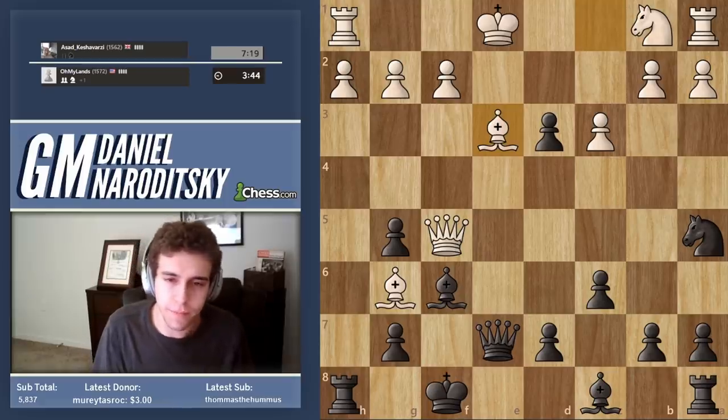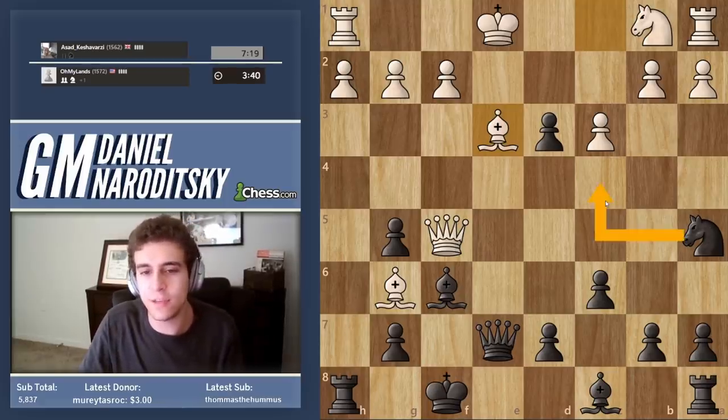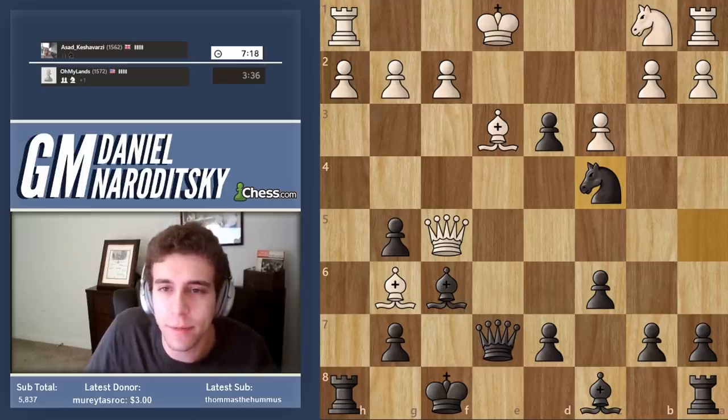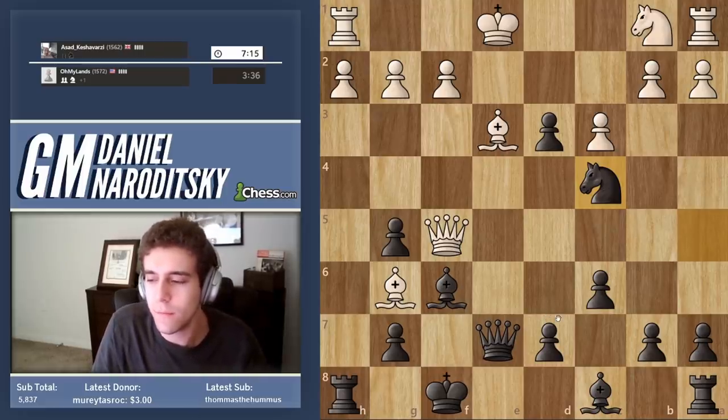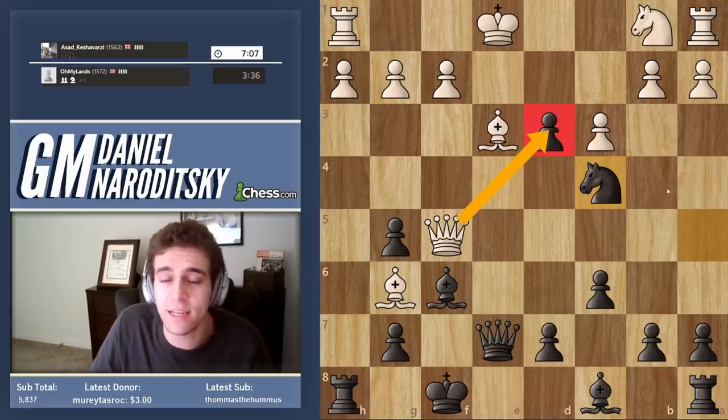Bishop e3 — that's understandable. Does the move knight c4 make sense to everybody? Why can't he pin the queen to the king? Remember, the bishop is itself pinned. Knight c4 it is. And we are beginning to overtake the initiative, slowly but surely. He has to play queen takes d3 — he has no other choice. He has to take this pawn.